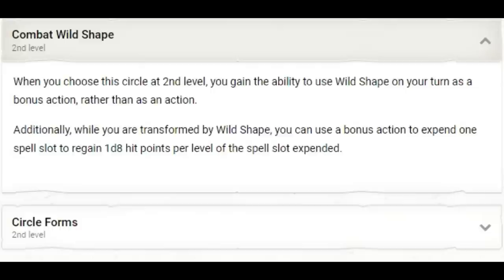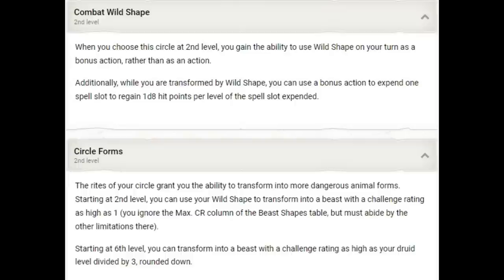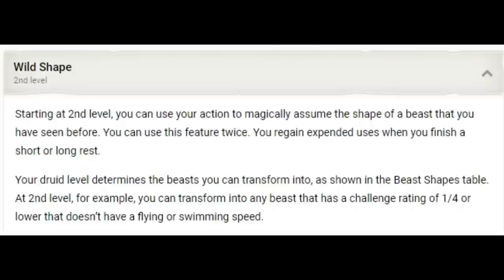With our second level of Druid, we are of course taking Circle of the Moon. This gives us Combat Wild Shape — we can Wild Shape on our turn as a bonus action rather than as an action — and we can expend one spell slot to regain d8 hit points per level of the slot expended. Circle Forms gives us the ability to transform into a beast with a challenge rating as high as 1. At level 2 in Druid, this is really high — we just became the most powerful character in the party, at least for a while. Wild Shape gives us two uses and we recover them after every short rest. There are several forms that will make you very effective in combat: Deinonychus for medium size, brown bear for well-rounded, giant spider for spider climb and web, or dire wolf for knocking enemies prone.